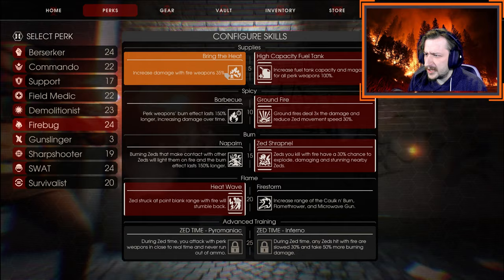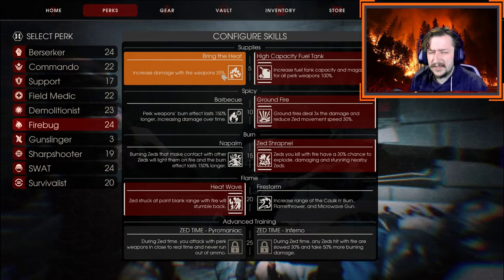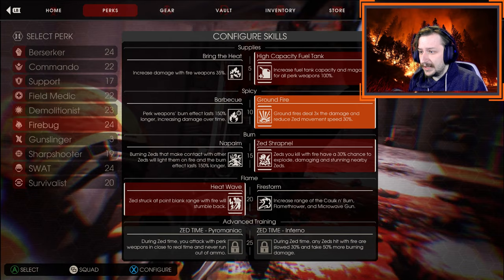Both level 5s are actually quite good. Increased base damage of Fire by 35% is also quite good. You could take this with certain weapons like the Spitfires if you wanted to, since the Spitfires don't necessarily need a larger magazine — they can get by with just the 12 rounds they have. This is also the build I'd recommend starting each time you play Firebug, specifically with the level 10 perk, which is Groundfire.